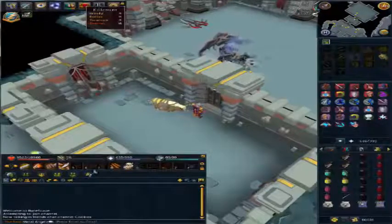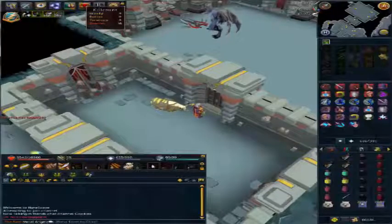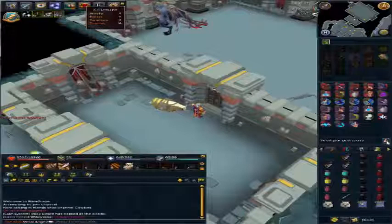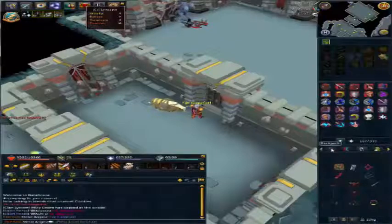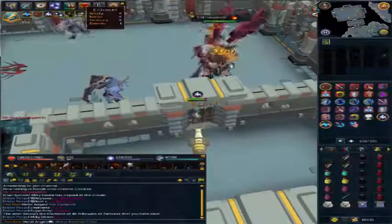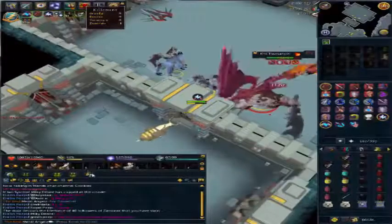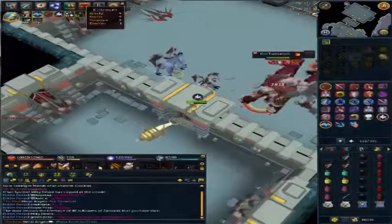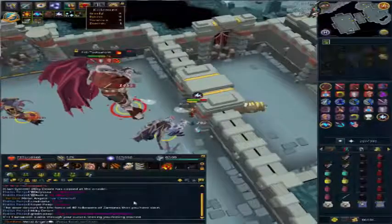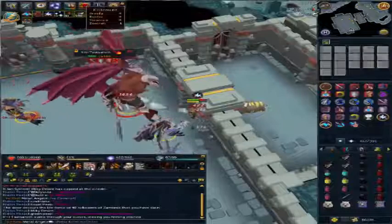When you have found a world you might be a bit low on health, so what you want to do is first activate your aura, pot up, make sure your quick prayers are on Soul Split and Turmoil, and Protect Item. Then quickly activate your Excalibur and go in. You want to get on K'ril Tsutsaroth as quick as possible. He has a special attack which will hit from around 2k to 5 or 6k. You want to get your thresholds off as quick as possible.